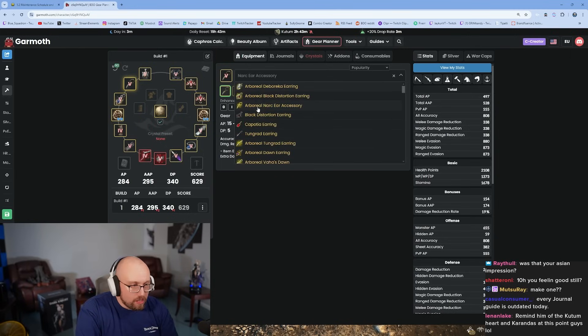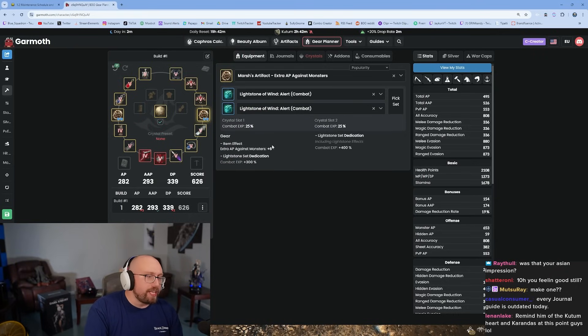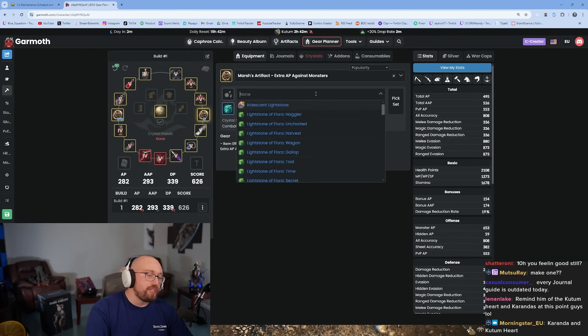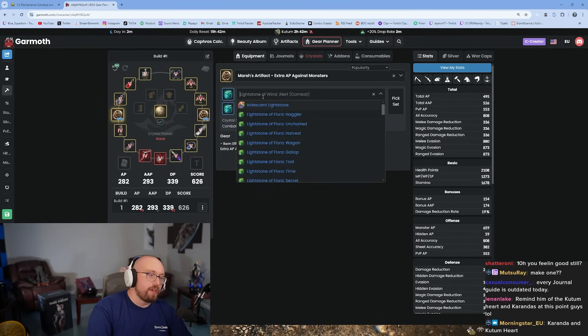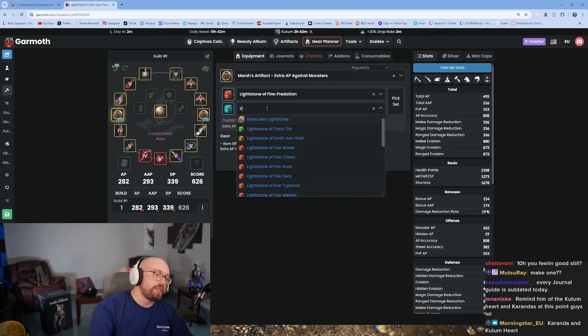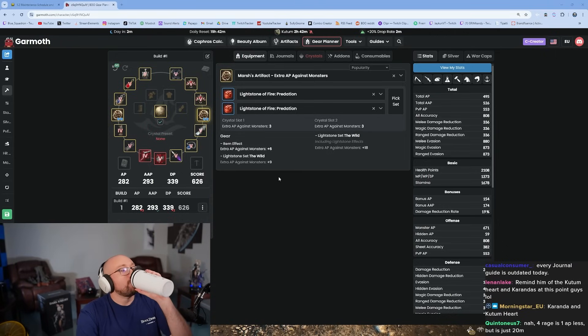Your gear score and AP are explained here: gear score is your highest AP plus your DP — you don't add both APs together. That's your actual gear score. Around level 62 or 63 it's time to upgrade your lightstone setup. You need three Predations and one Iridescent lightstone — three Predations in an Iridescent gives extra monster damage at any grind zone. Relatively cheap, easy to get.